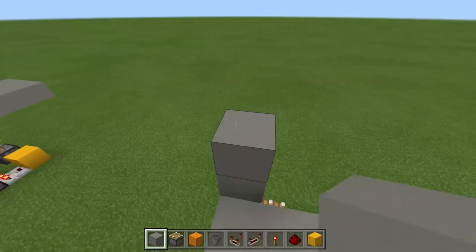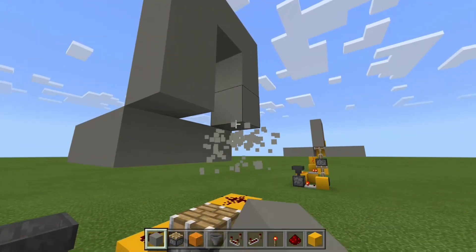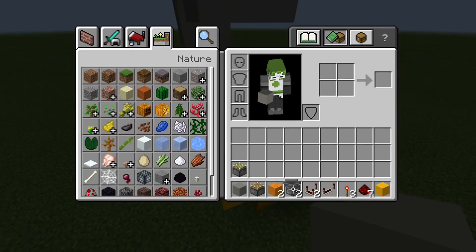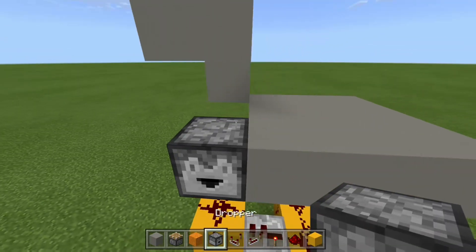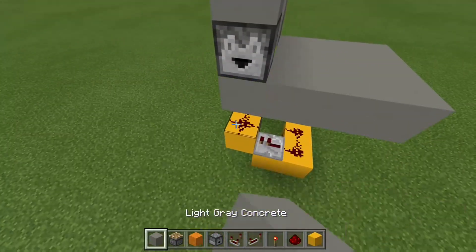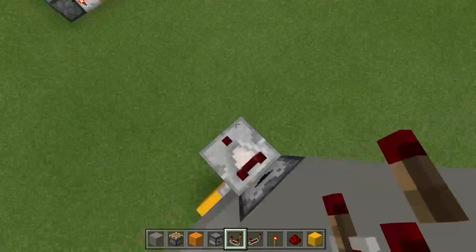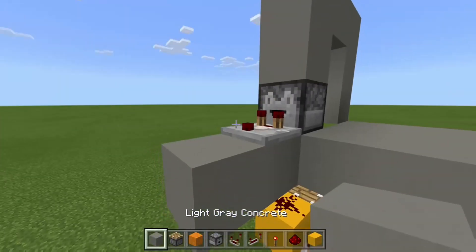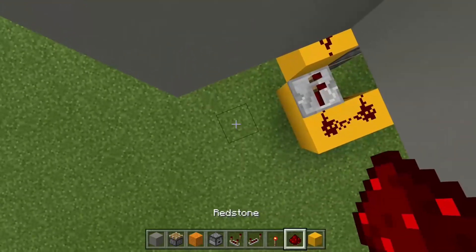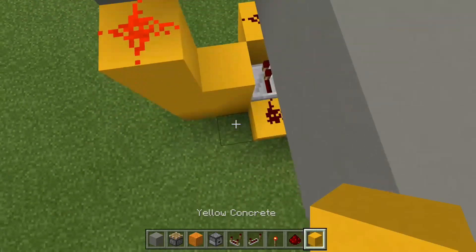Build a shape around the door. Then take out your last dropper — put a block there and then the dropper right there. Take out a comparator, put a block with a redstone torch, then get some redstone dust coming along here — just do this to make a little staircase.